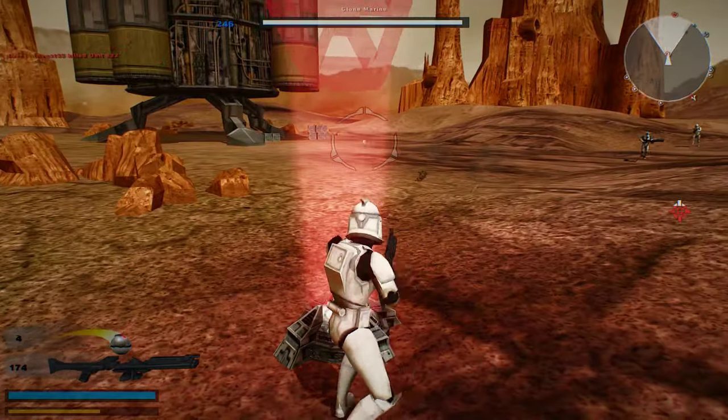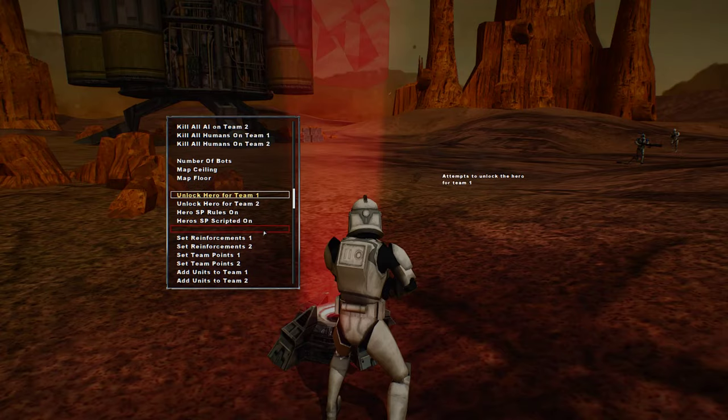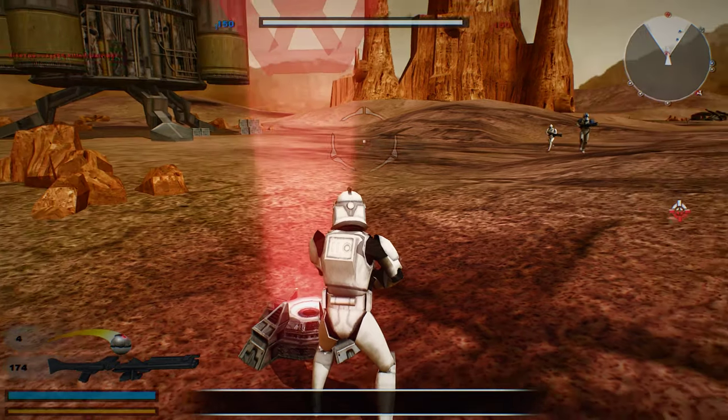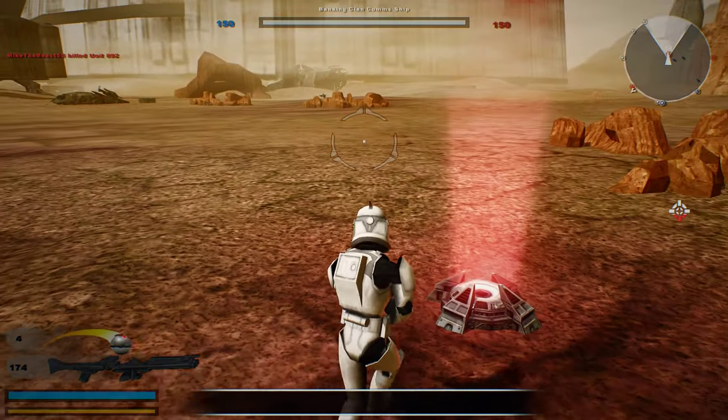Alright, we'll see what we can do here with the sides. I forgot to change the unit number to 150. Oh well — that's 100 less I gotta deal with. Now we're back up to an even playing field, so I guess it works out.